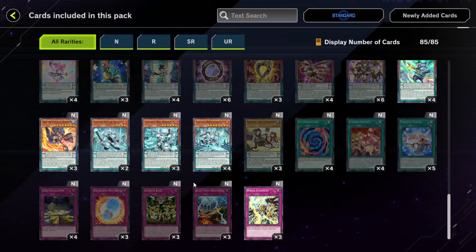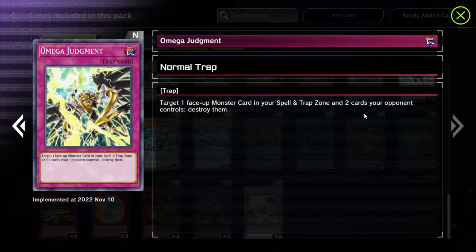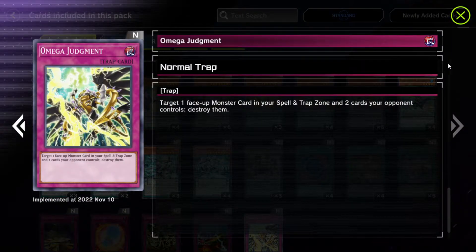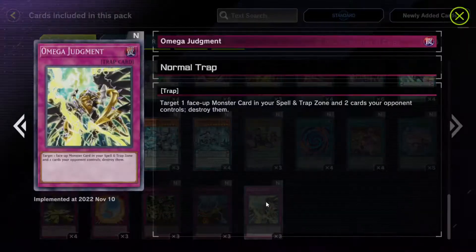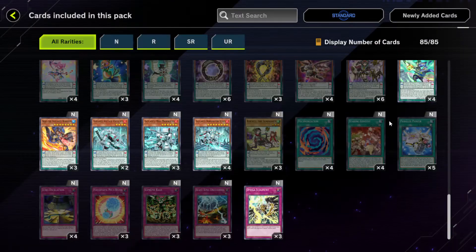Pretty mid in terms of new cards. We have Vailances Omega Judgment. I mean, I guess this works okay with Pendulums — it'll just destroy two cards your opponent controls. For the anti-spell event it'll be okay if you're playing Pendulums, because that would be a face-up monster card in your spell and trap zone.